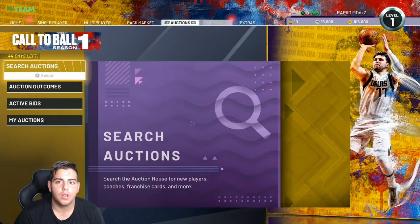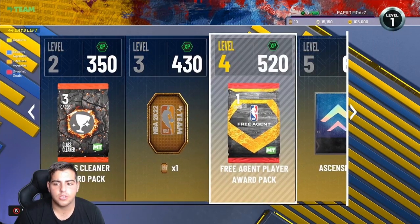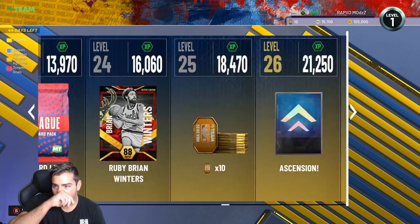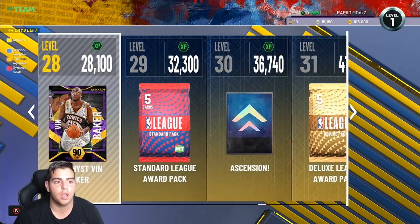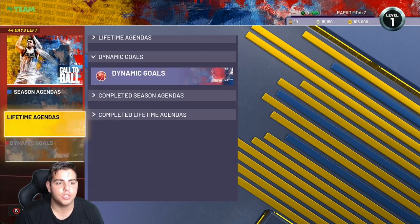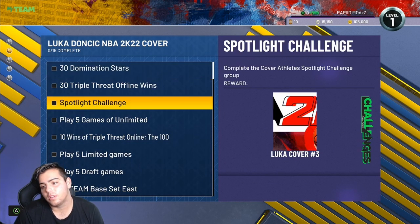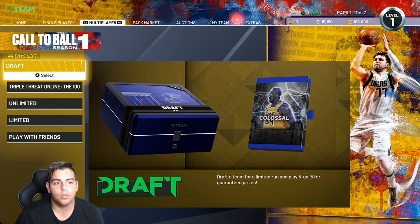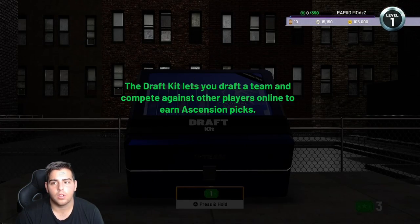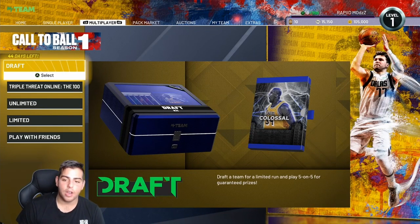Alright, one more thing — we're going over to the Season Agendas. We got some free MT. I guess these are the rewards. Ascension Board at level 5 — I think Carmelo is the reward, I'm definitely going to be doing that. We're going to be grinding a lot, guys. These are the agendas — like 30 Domination Stars. Domination is such an L, I hate Domination. Let's look at the draft — how do you get tickets? Oh, we got a ticket right here. We're looking at draft mode later.